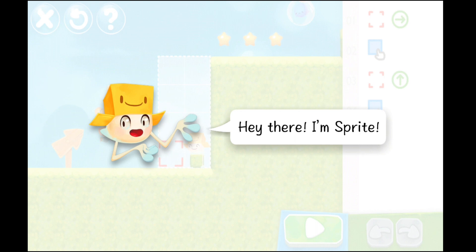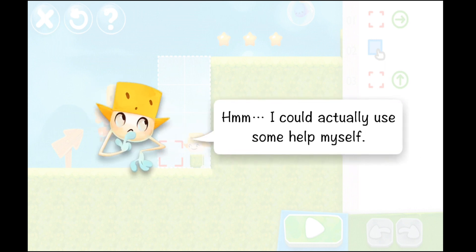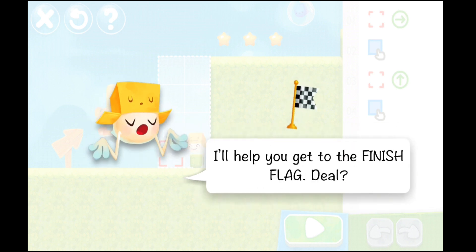He said, "Hey there, I'm Sprite. Looks like you could use some help. I could actually use some help myself. Some of my friends are trapped around here. If you can free them — awesome! I'll help you get to the finish flag."